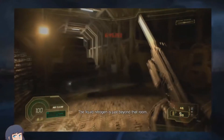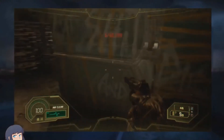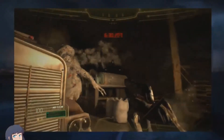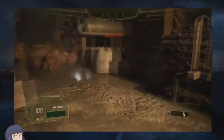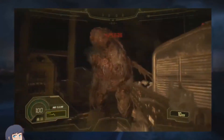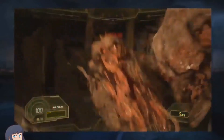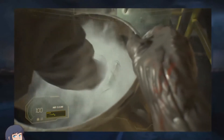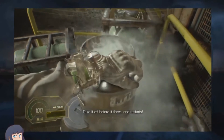The liquid nitrogen is just beyond that room. Now it's time to face off with the big john over here — I forgot there's not an equipped button in this game. Just freaking uppercut him to hell! Here we go again. That did it — take it off before it thaws and restarts.